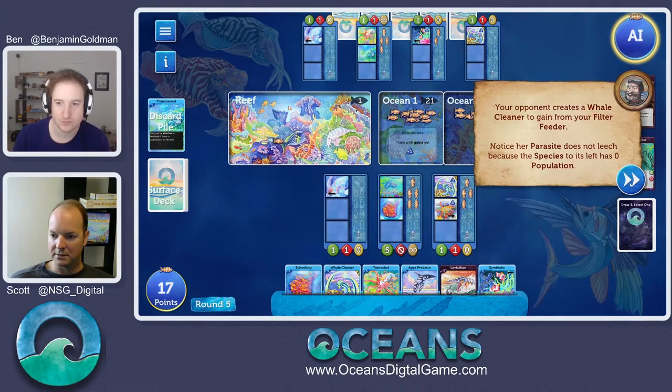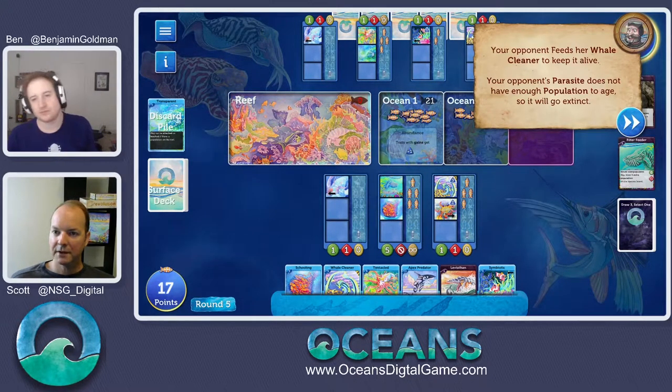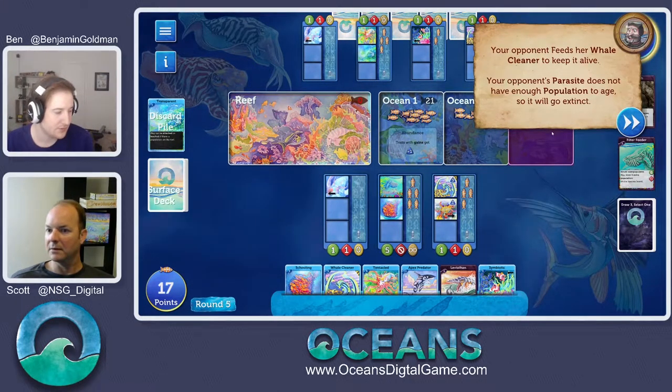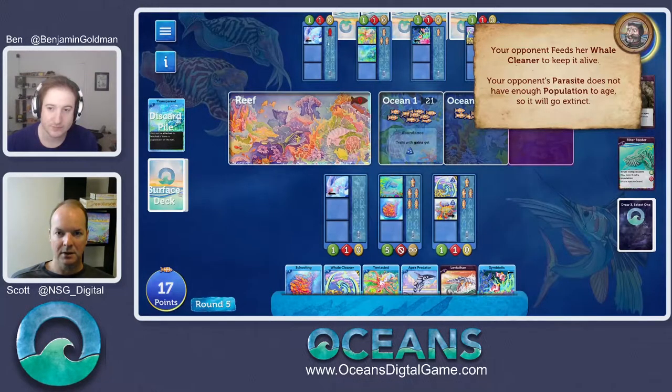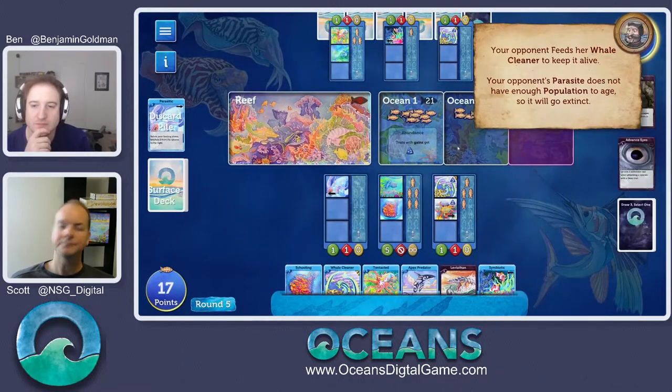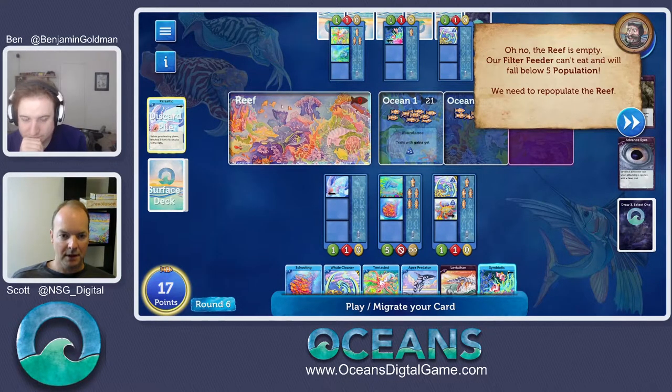He's in trouble now. The opponent fed her new whale cleaner to keep it alive, which means the parasitic is going to age. It can't age, and so it goes extinct. It's our turn. We've got a big problem — we are out of food in the reef. The reef says zero. We can't feed directly from the oceans — those are for gains only. We've got to get some population in the reef, so I'm going to show you something new: migration.